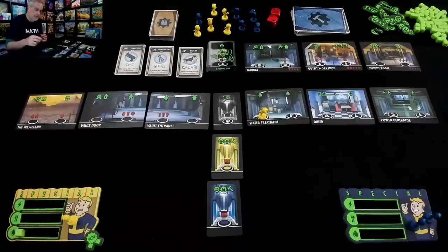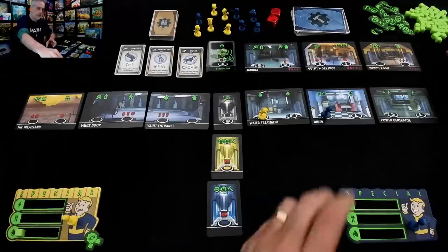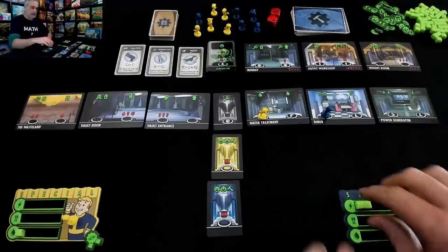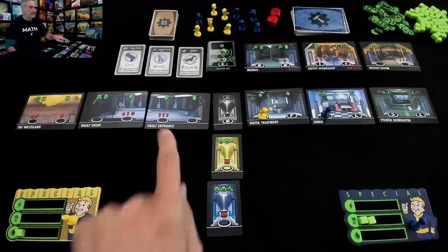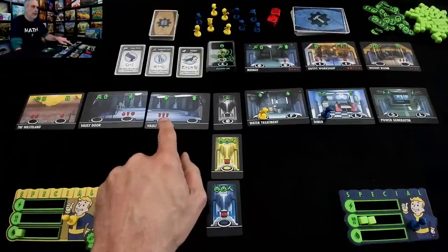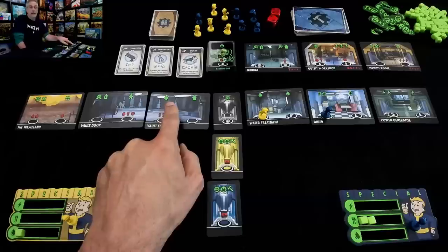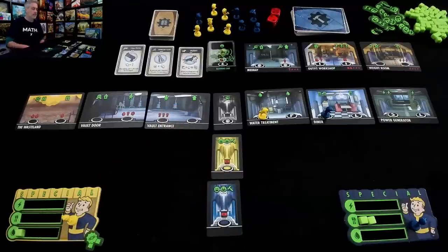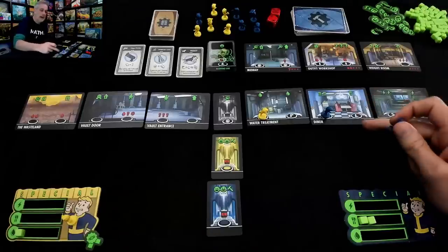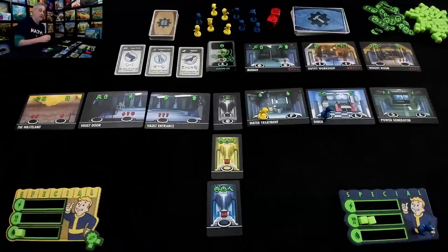It is now Jen's turn — I think she's hungry, she's gonna come here and get two food. The main use for food at the beginning of the game is to come over to the vault entrance where, if you spend three food, you will get another worker. Like any worker placement game, the more workers you have the better, but you need a lot of food to do it. I can imagine Jen's next move is to get that third food so next turn she can get another worker.